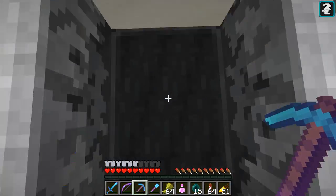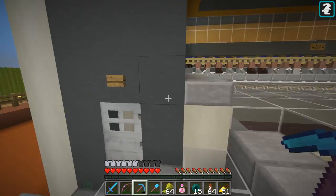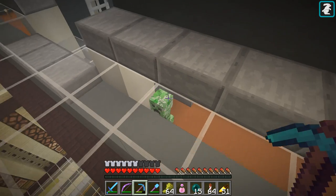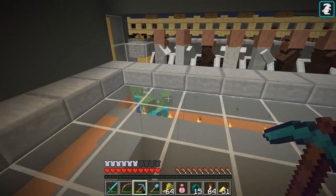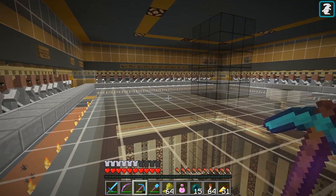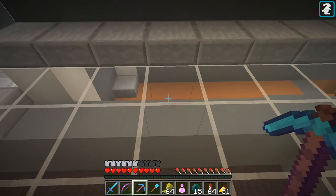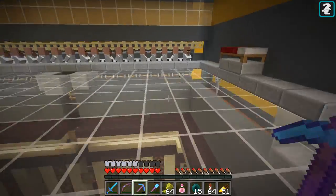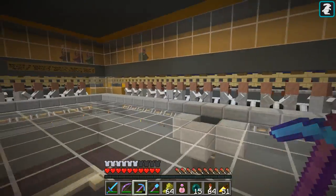Oh, there's a creeper in there! That was close - I should probably light that place up. I have been AFK and it looks like we've got some uninvited guests in there. Okay, lesson learned - light that place up, that's coming soon.